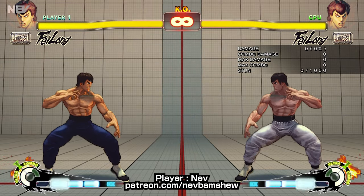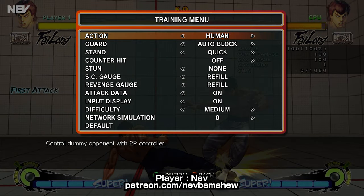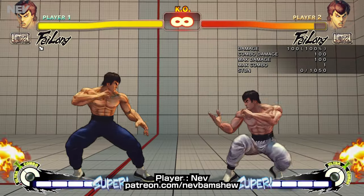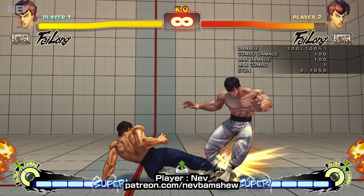Let's try and set this up. First thing to do is set up the dummy. It's really important, even when setting up the training dummy, to have a tech input so you can train your frame trapping. Always set up a legitimate tech and check afterwards that your throw timing would always be teched, because that is what you're aiming for — you're aiming to blow up someone's legitimate tech. So that seems fine. Let's do a slightly delayed one — yeah, so that all works.